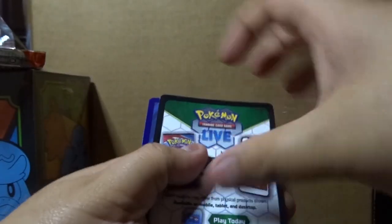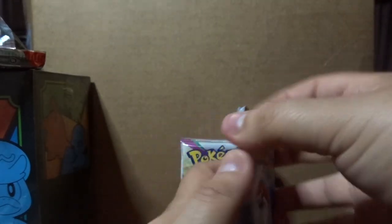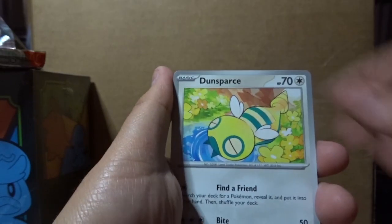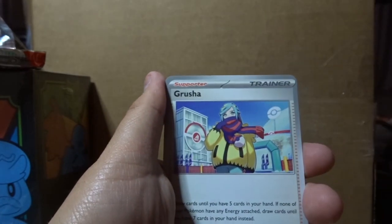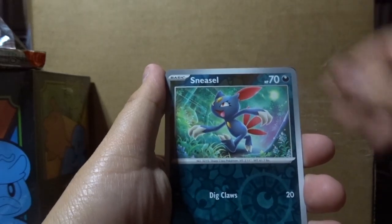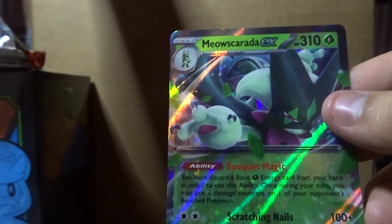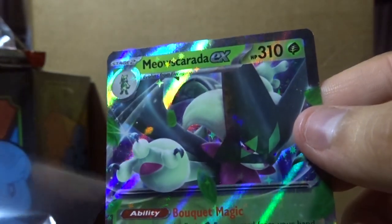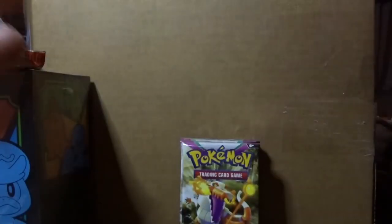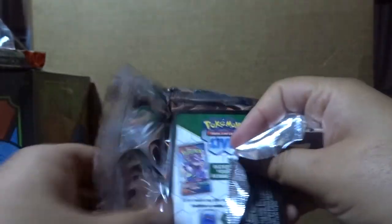Pack number two: lightning energy. We got the director from the game, Noibat — I didn't know they had Noibat in here — Primeape, Magikarp, Sneasel, and oh — Meowscarada EX! Our first starter EX! Beautiful, beautiful card — let's sleeve it up! Pack number three: fire energy. Jigglypuff, Tadbulb, Girafarig, Greavard, Legendary Big Rod — that one looks cool — Calamitous Snowy Mountain, Superior Energy Retrieval, and a Robska. Not bad — about four hits out of nine or ten packs so far!